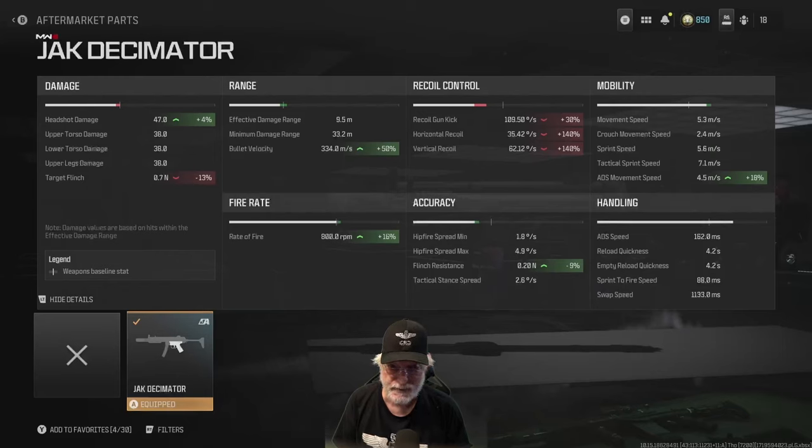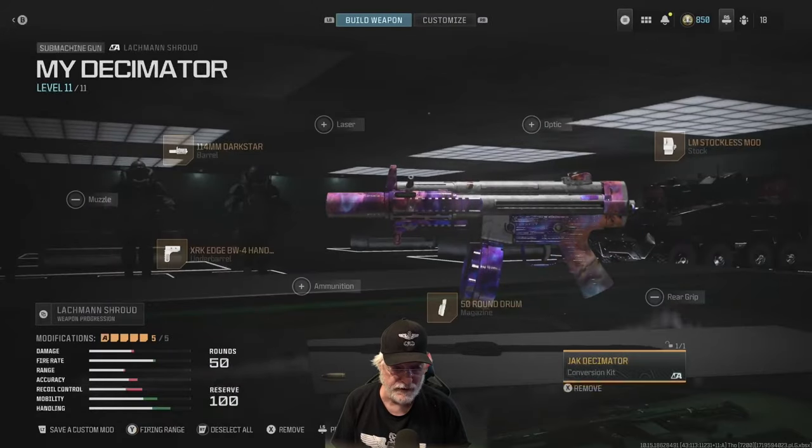That's 16% better than the stock factory settings Lachman Shroud. Moving over to the damage — 47 to the head and 38 everywhere else to the upper legs. That is amazing.